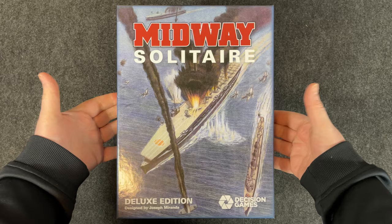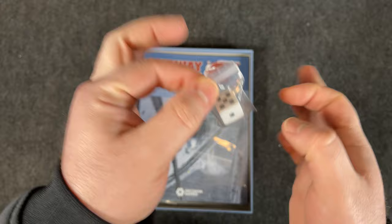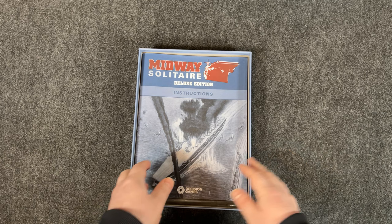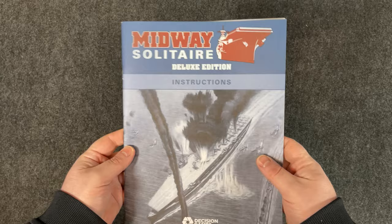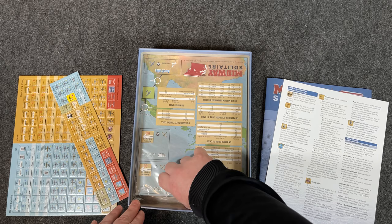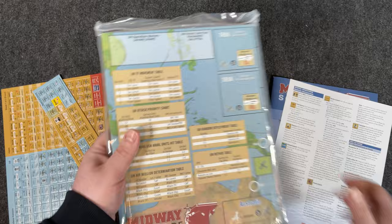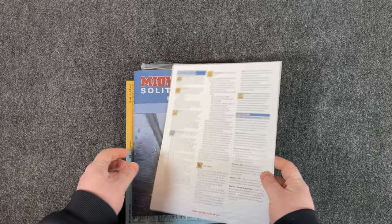Midway Solitaire — beautiful, love it. Nice thick box. Inside we have a single D6, specially individually bagged — a very rare D6 — a couple of extra baggies for counters, the rulebook, an 'oh play' read card, and then the mounted board in a zip-lock bag, which I love, just to make sure it's well protected.